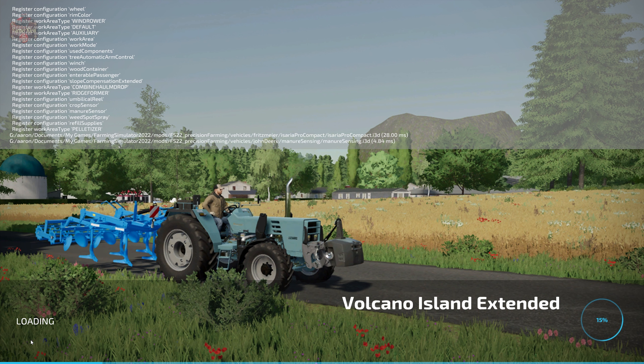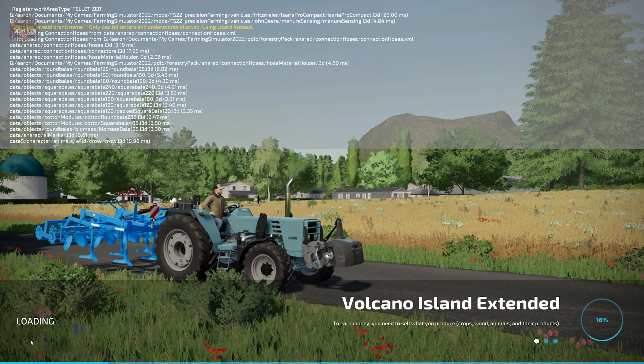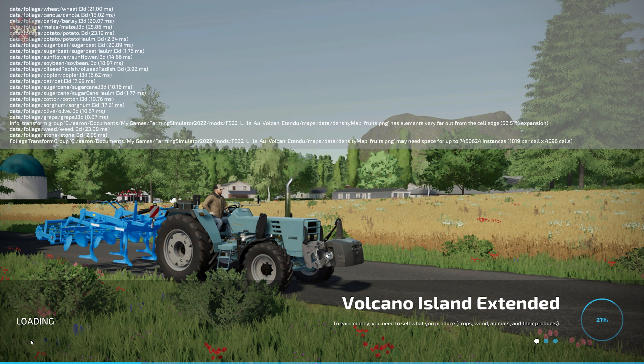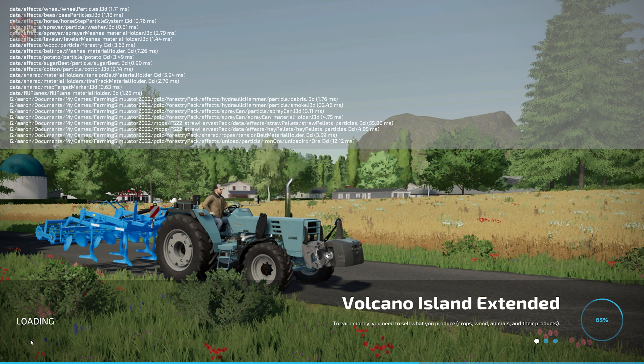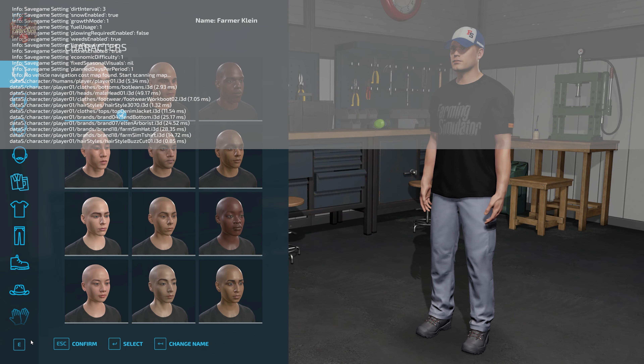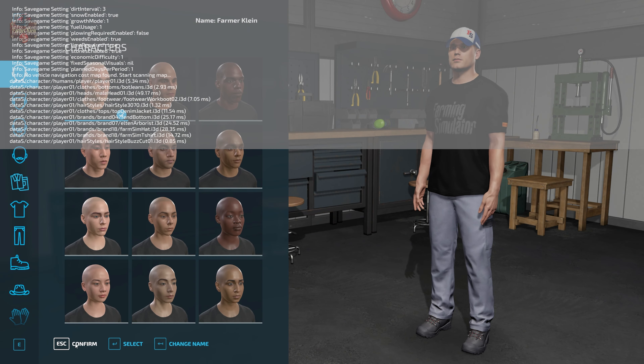If you load this map in Farm Manager mode or start from scratch, the main farm does not have any buildings or animal pens, but it does have all the starting machinery we'll see in New Farmer mode. In addition, you do not own any of the land. When we load in for the very first time, we start here at our starting farm.